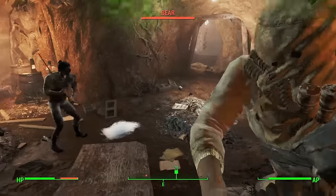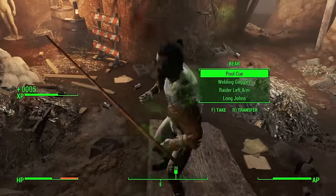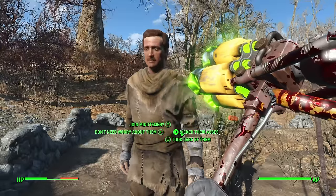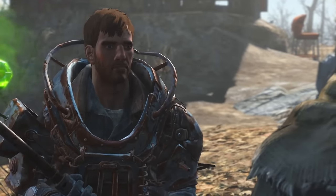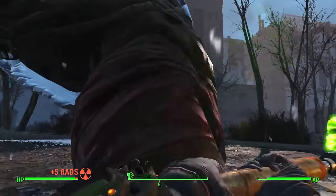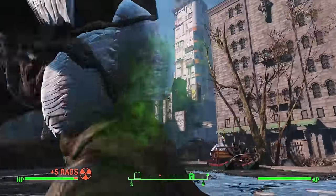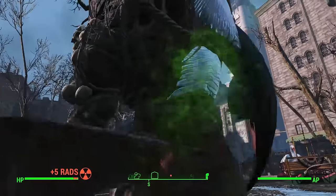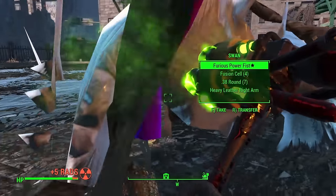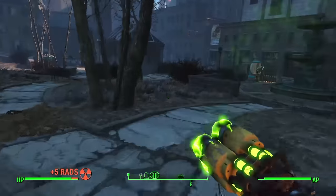Returning to the Commonwealth, I helped out at Tenpines Bluff by killing some raiders at Walden Pond. I got to have some fun with the new hammer and it was kind of overpowered. The hammer is also disproportionate when in first person compared to third person. The helpless townsfolk agreed to help the Minutemen. Next on the agenda was freeing Nick Valentine. Making my way to Park Street Station I tried to kill Swan and actually won in 8 hits, which is insane. At that point I decided maybe this hammer was a little too overpowered for this early part of the run, so I switched back to the normal sledgehammer for now.